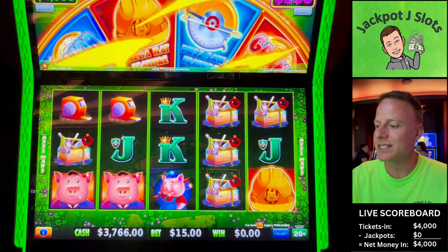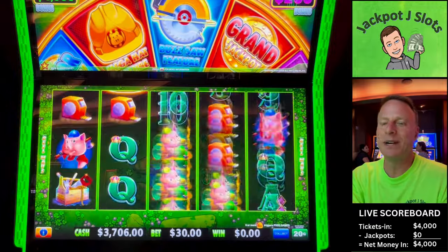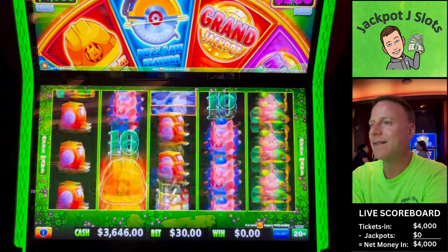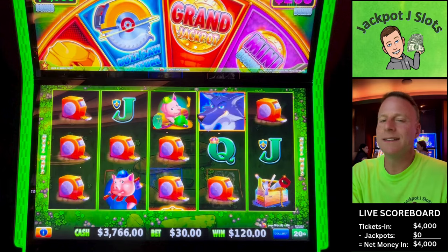I'm not going to lie, it feels weird playing this game. I've been playing so much of the Even More Puff lately. I'm waiting to see his tail come across, I'm waiting for the gold saw, the howls. Now we'll go $0.20, $30 spins. $120.